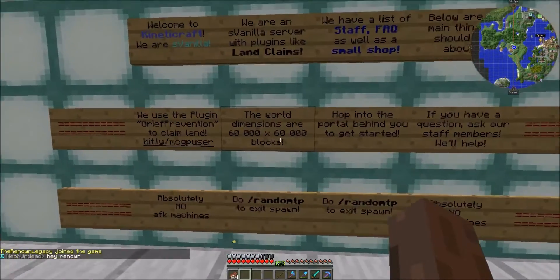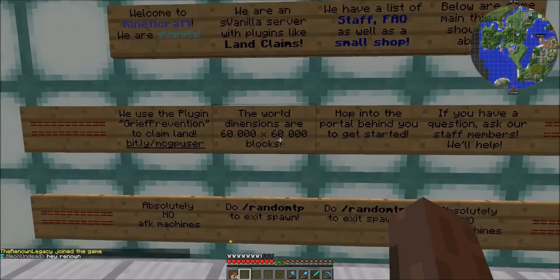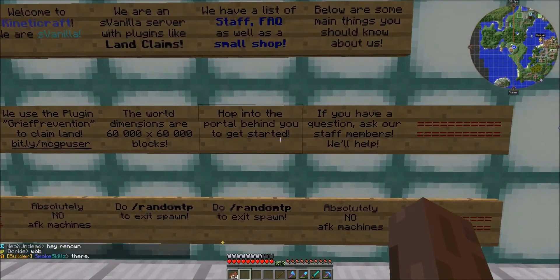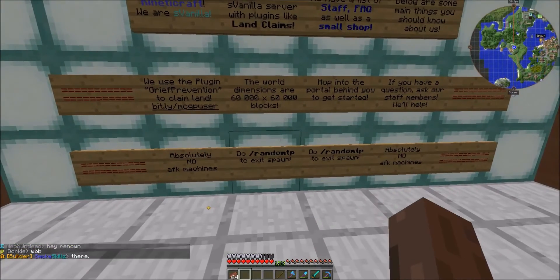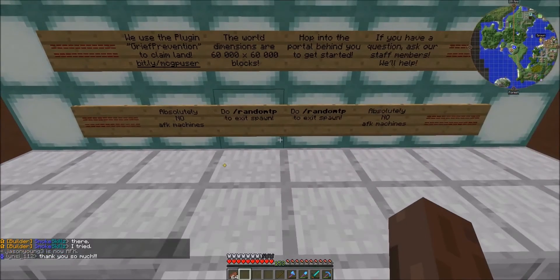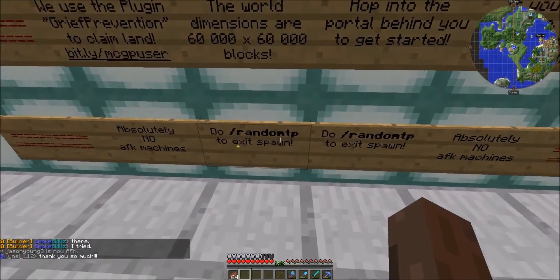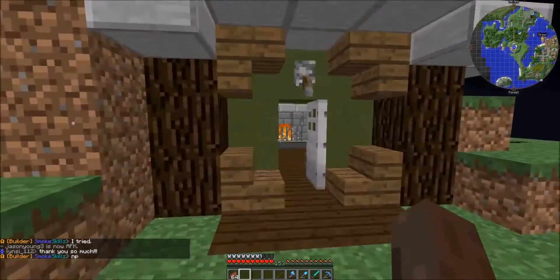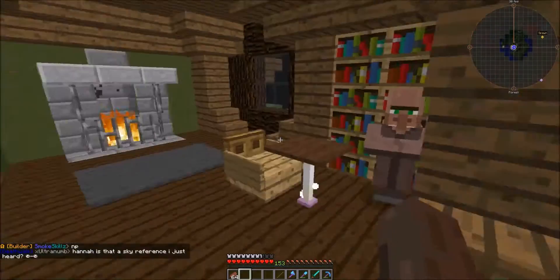There's a grief protection plugin — the link is there if you don't understand it. The world is 60,000 by 60,000 blocks. You can't make AFK machines, but you can do slash random teleport and it'll teleport you somewhere far away.